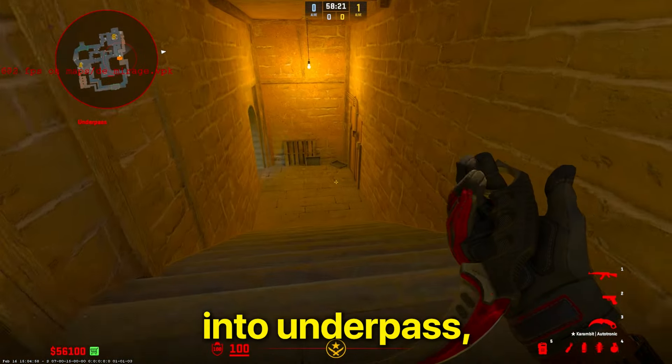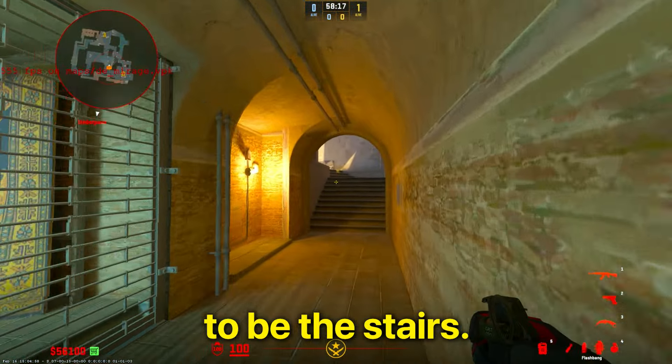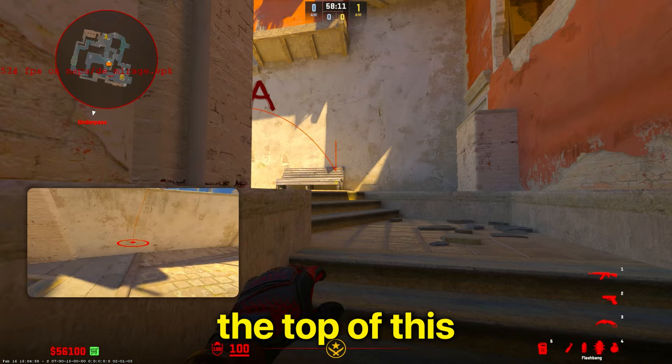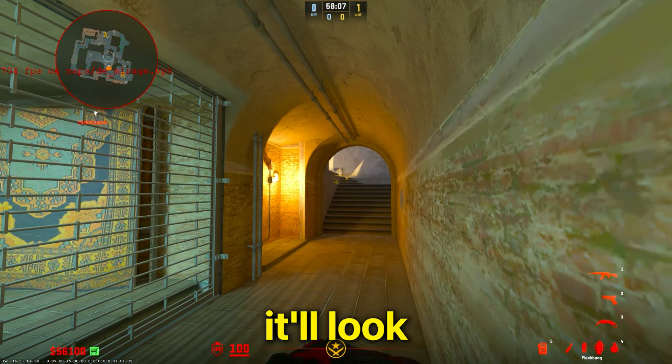Alright, so first, coming down into underpass, you want to go over here — there's going to be these stairs, you're going to aim at the top one, hold your flash out, run until you reach the top of this tile on the bench, and then just do a simple left click while running.